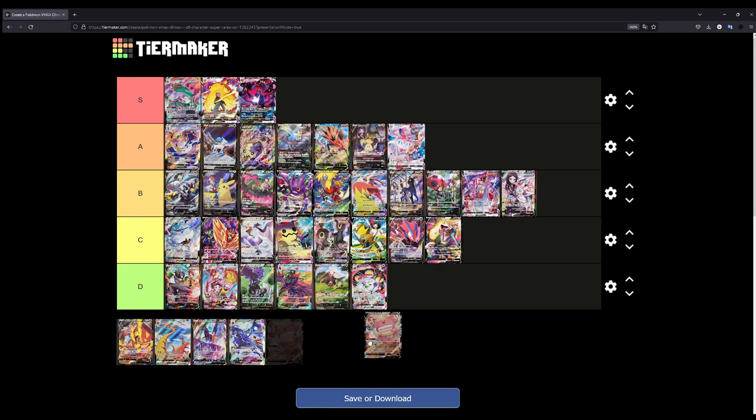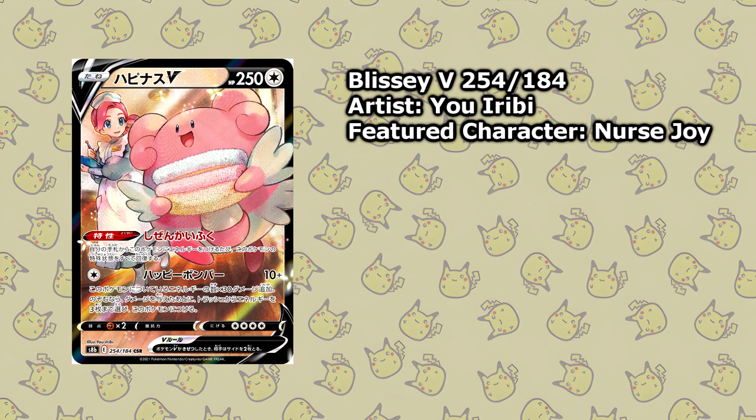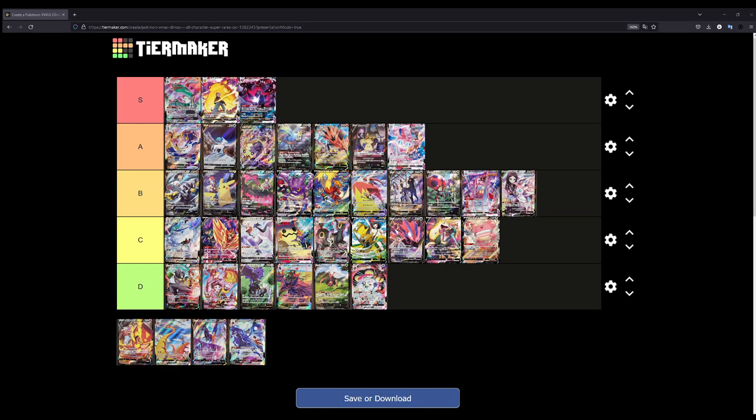We've got Blissey with Nurse Joy carrying towels and helping out in the Pokemon Center, which in itself is really nice — but I have to place this at C. I feel bad placing cards that low, even though all the illustrations are super well done and arguably deserve S tier. But personally it just doesn't click for me. There's not much going on in the illustration beyond Blissey helping Nurse Joy, and that's the main reason it's ranked low.